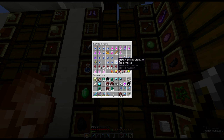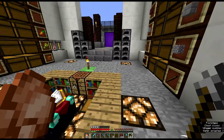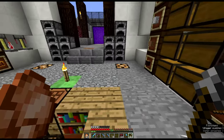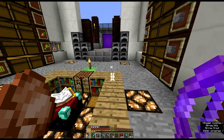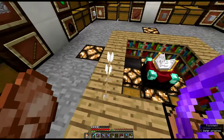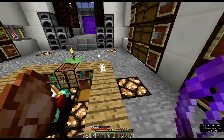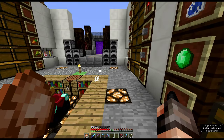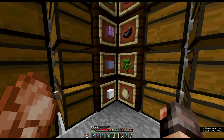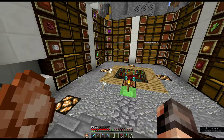Whichever potion you want to apply to your arrows, you need to have it as a lingering potion. When you throw it on the ground and get that lingering effect, you then shoot your arrows into the lingering potion, and that will turn the arrows into the special tipped arrows. I would imagine you can't do it with an infinity bow, because an infinity bow doesn't let you pick the arrows up, so you've got to do it with a normal bow. Some new additions to the snapshots which are pretty cool.